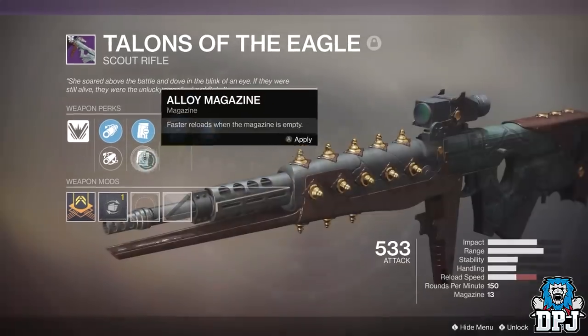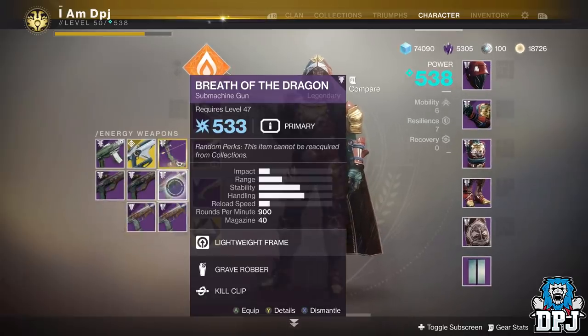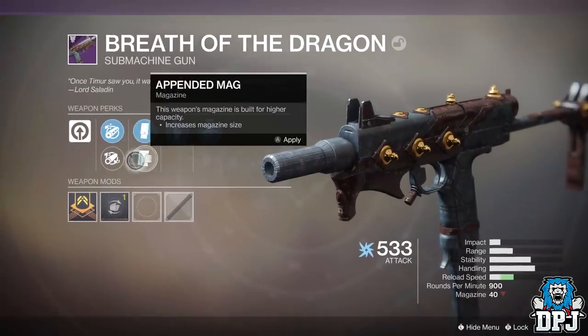Set rolls here, can't change anything there. What is this? Breath of the Dragon — Grave Robber and Kill Clip. The Kill Clip part isn't too bad, but yeah, nothing great there.